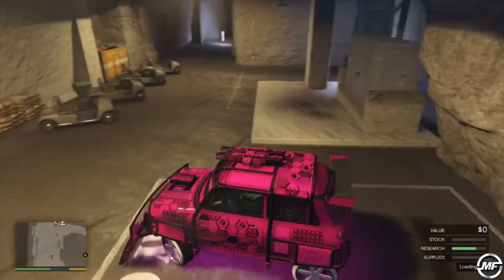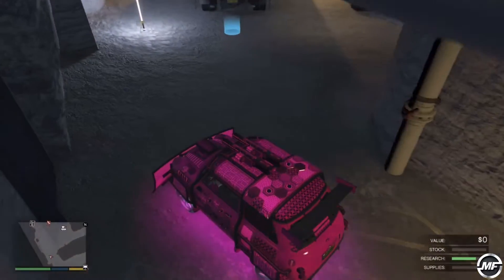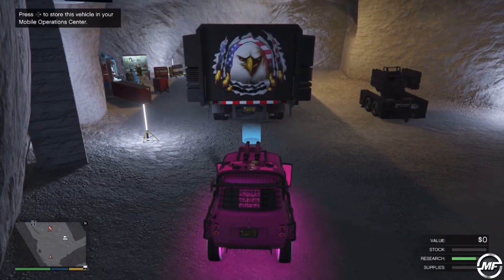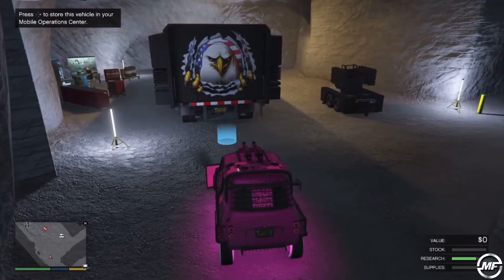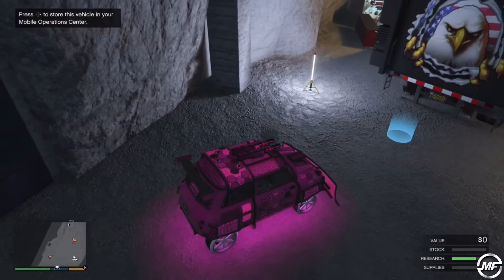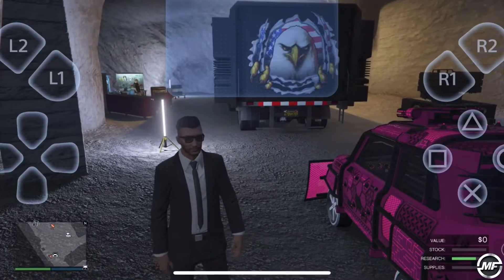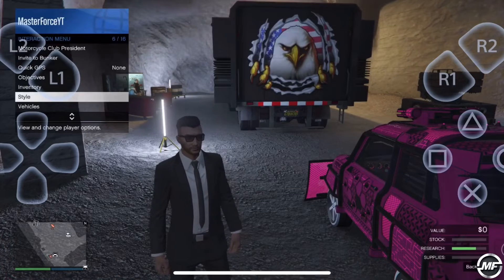Once you're here, we're going to take the car over here and put it behind the MOC — like around here. Then you get out of the car, open up the interaction menu, go to Style and change outfits so this can save.